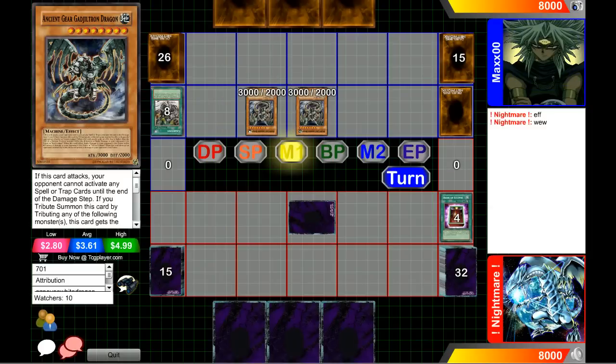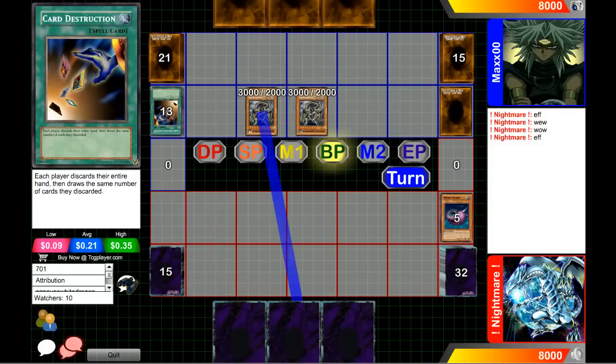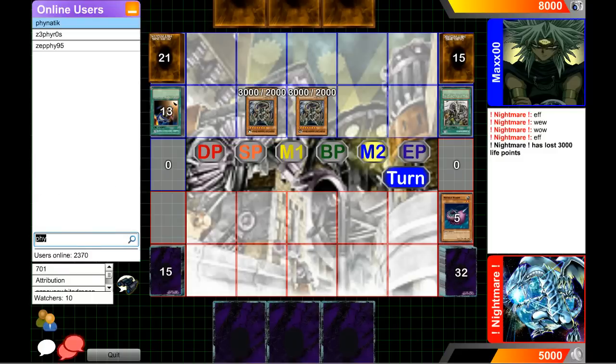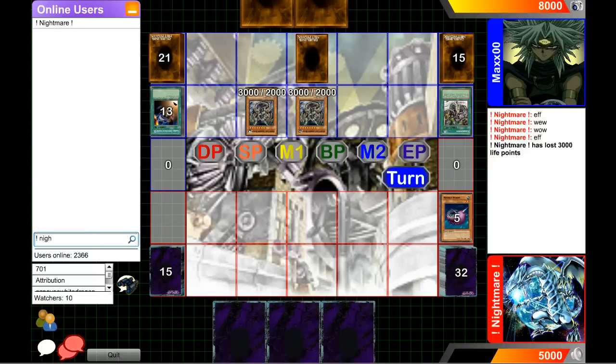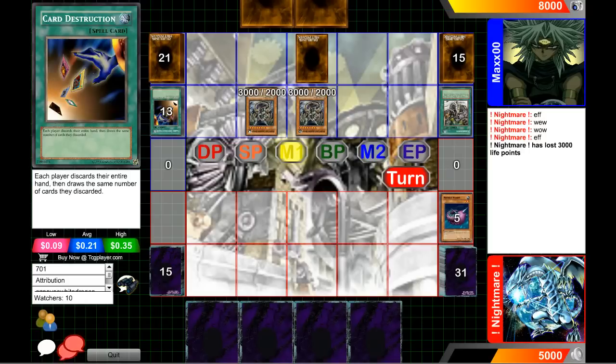That is one mistake that can cost you the game — sometimes you forget your opponent has like a Battle Fader, and if they follow up with a Dark Hole that's gonna be game. He can still attack, still takes no battle damage, but his monster can still be destroyed by battle. It's not a pure Dark World deck — he's running a mix of Dark Worlds, probably like a Skill Drain deck. Wait — he attacked! One Day of Peace — you don't take any damage! He activated One Day of Peace, did you forget about that?